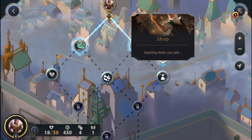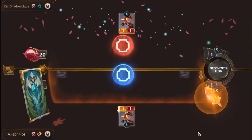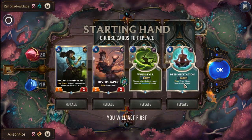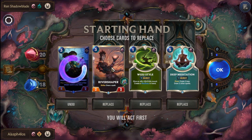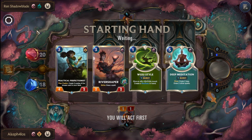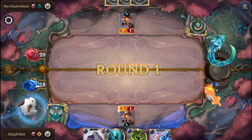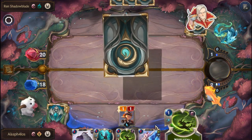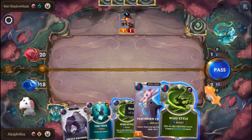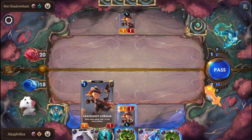We're heading into the Shop Node, which means we'll take on the Ren Shadowblade. We get River Shaper, Perfectionist, Wuju Style, and Meditation - rerolling here because we can't really use these 3-cost cards. We need at least 2-cost or 1-cost options. All things considered, a Mana Gem would have been much better than the cost reduction on creator cards, but we've already committed. We're just going to see it through.